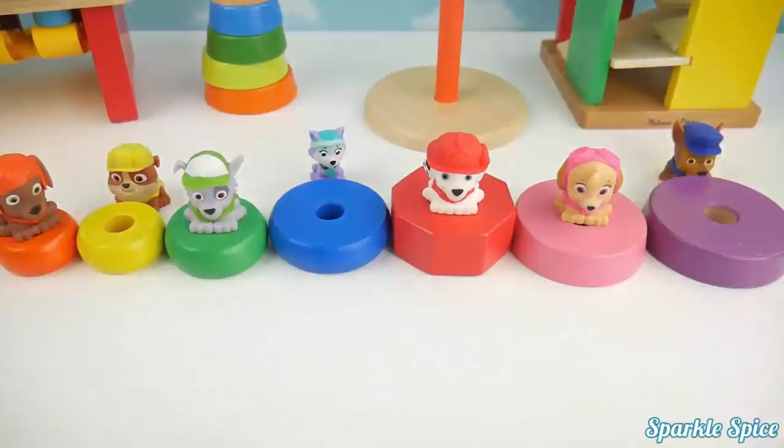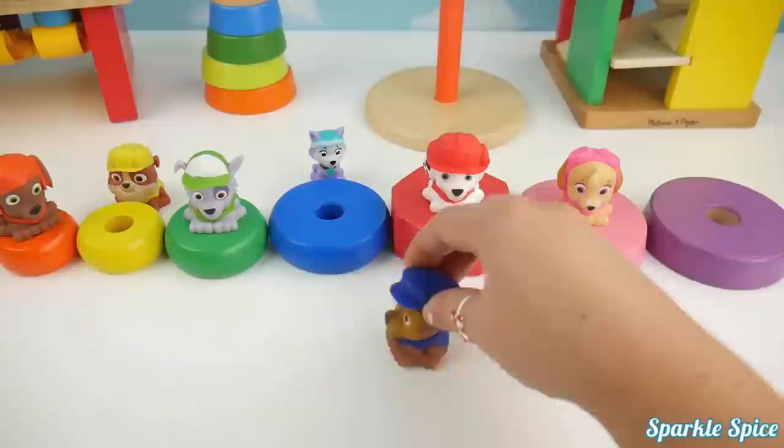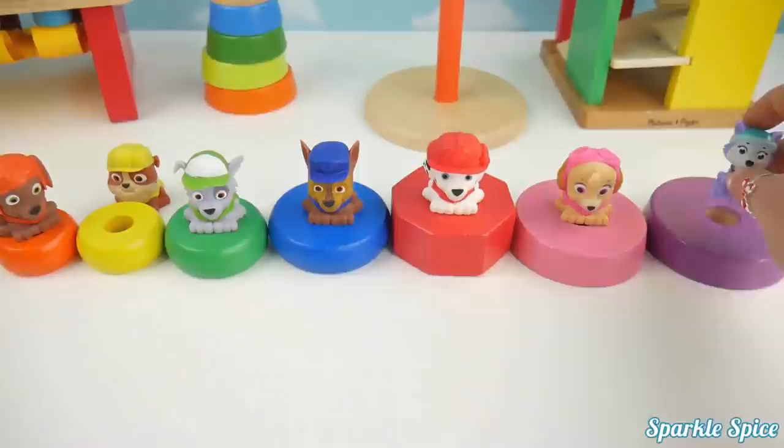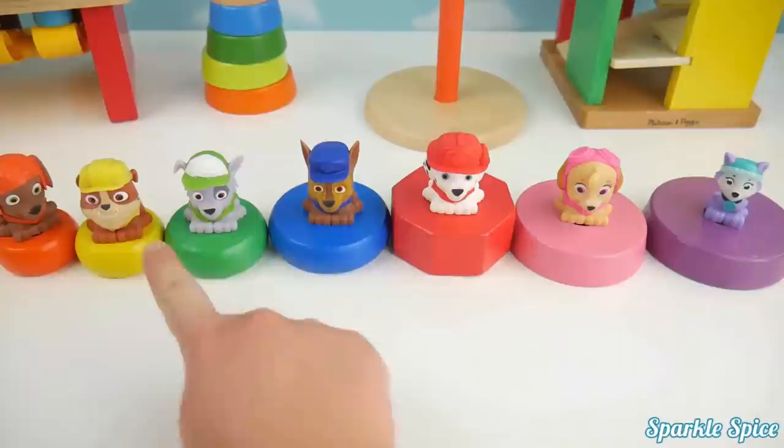A few more Paw Patrol guys to go. How about Chase? Chase wears a blue hat. Is this blue? No, that's not blue. Blue's over here. Oh, sorry Everest. Everest is purple. Let's put her on the purple one. Good job. And look at that. Rubble is right in front of his yellow color. Now all of our Paw Patrol friends are on their matching color.